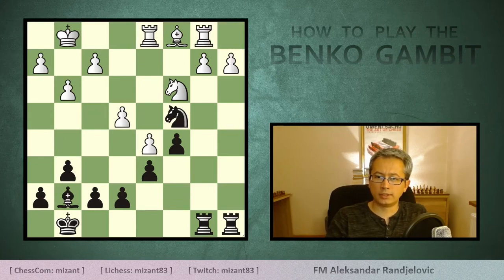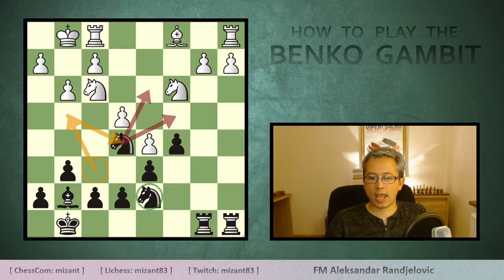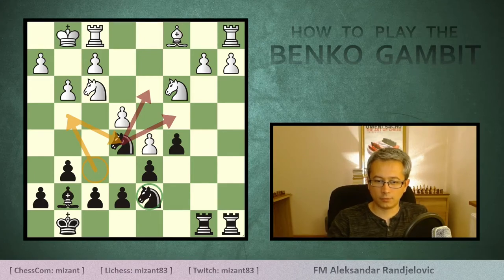By the way, the move rook b1 doesn't really work because of simply bishop takes knight on c3, thanks to the pin on the b-file. After adding the final pair of knights on d7 for black and f3 for white, the f6 knight again repositions to e5, where it gets exchanged for the one on f3. Then the d7 knight enters e5, and from there it either goes to d3 or c4 — the situation we saw in the previous diagram.